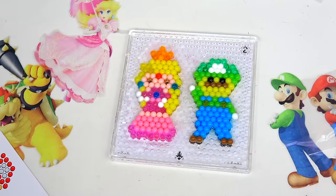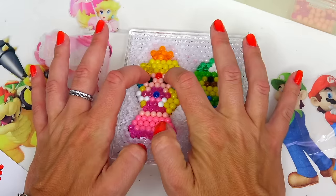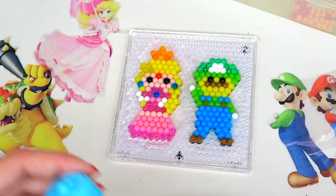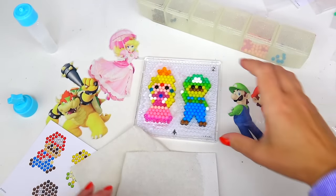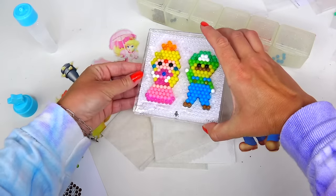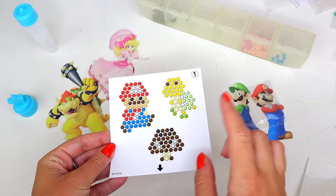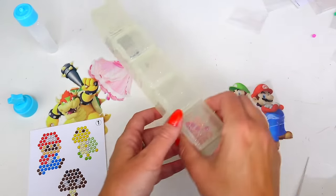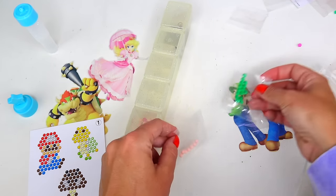Wait a minute! I forgot her eyes! Hurry up — two little eyes. I think we have enough water there, but I'm just going to add a little bit more. Now let's count till five: one, two, three, four, five. While waiting, I wanted to also show you two more designs: a turtle and a mushroom. We do have a few more beads left, but we ran out of quite a few.